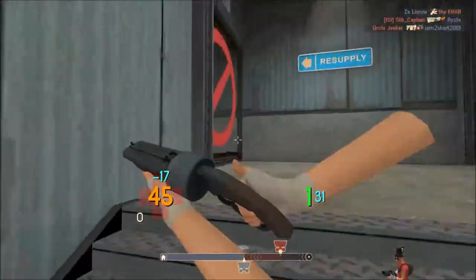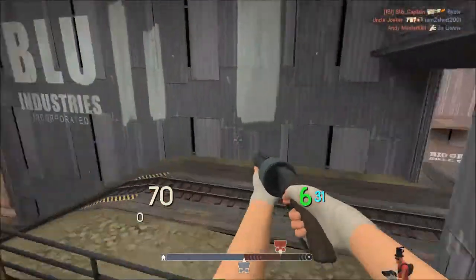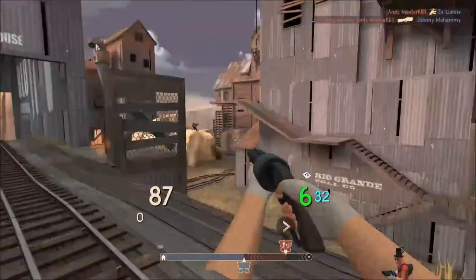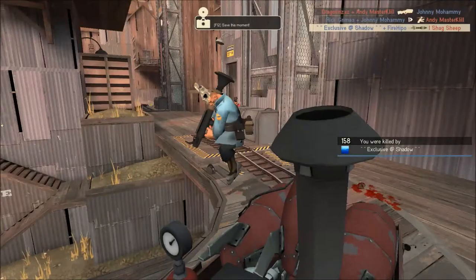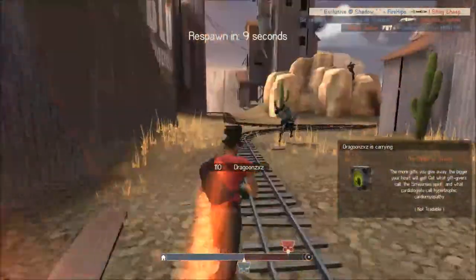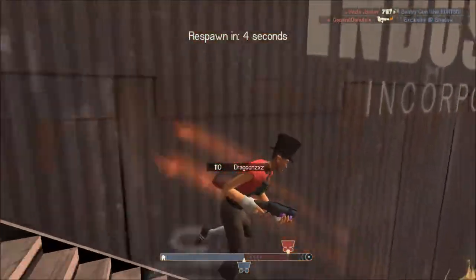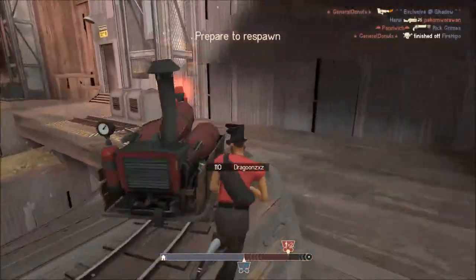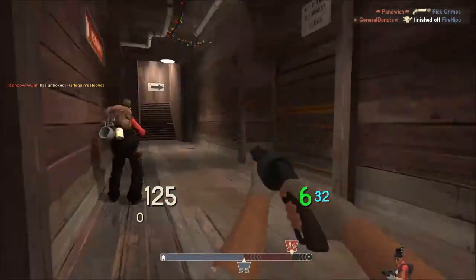The stock scattergun is just good. When you're really close to an enemy it does more damage — I just died there, but you know. When you hit people up close it does a little more damage. There are six bullets and it reloads actually pretty fast.